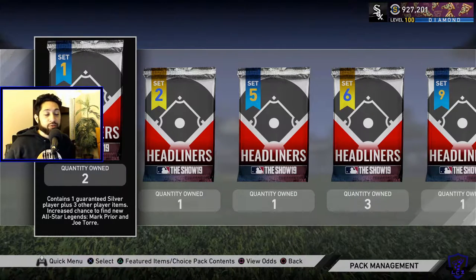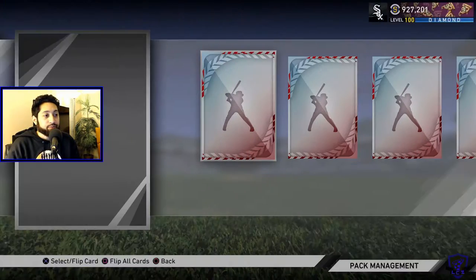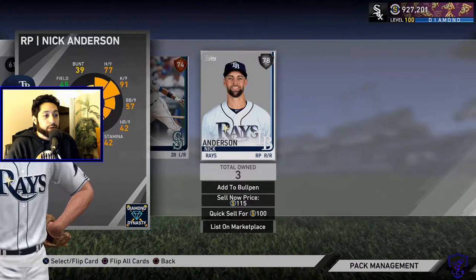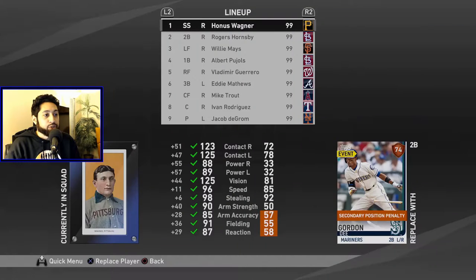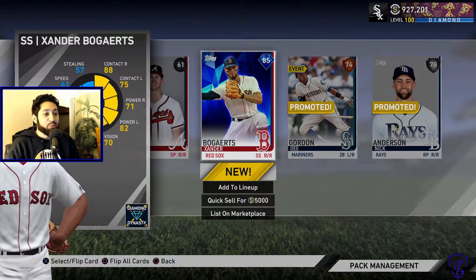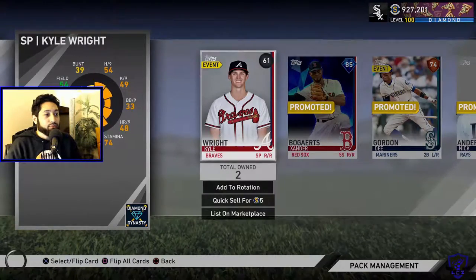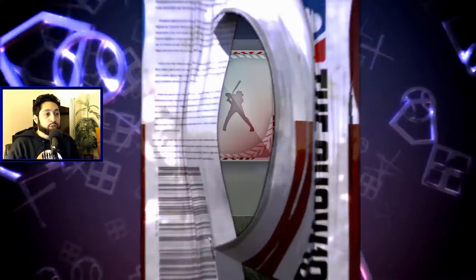We've got 21 packs. We spent 35k each on headliners packs and basically we're going to throw these guys onto the team. Pack number one, we got a silver Nick Anderson — going to put him right into the bullpen. D Gordon will be added to the squad, and oh man, there's a diamond sitting behind him — Xander Bogarts! We are going to put him in the lineup for sure, and add everybody to the pen so we can fill it out and upgrade as we go.